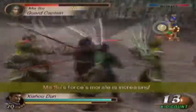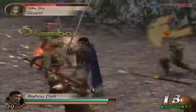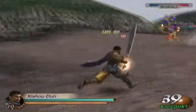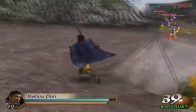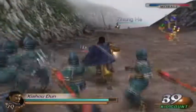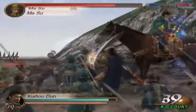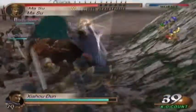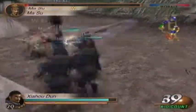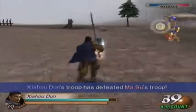Masu is actually attacking Zhang He, and they will actually beat him if you're not careful. He's an officer. Here's the area right next to Masu, so we're going to go and take care of Masu here as well, then charge up the mountain towards the supply depot. Masu has quite high morale, so you've got to watch out for that. It wasn't even me that took him down — it was my bodyguards. But he's down, and that's all that matters.